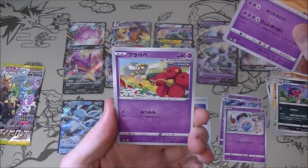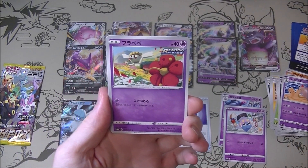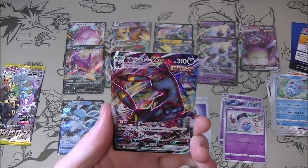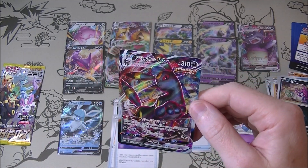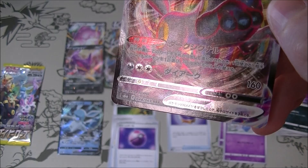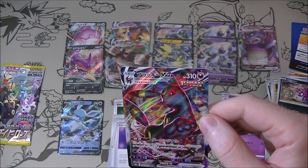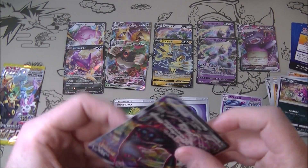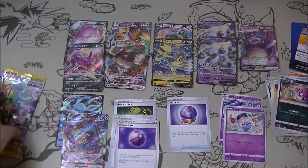Looks like there is something back there — is it something really nice though? Let's see. That is pretty nice I have to say. Seems like it's got a dent in the exact same spot as the last one, which is kind of weird. Two Umbreon VMAXs, two dents. That is nice though.